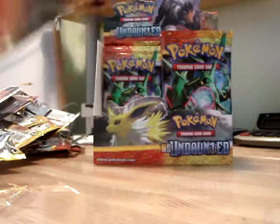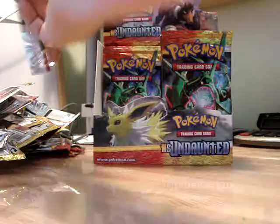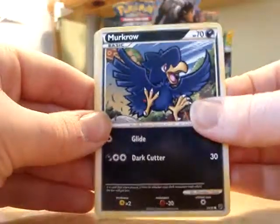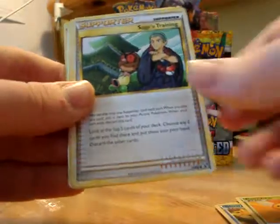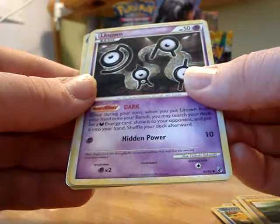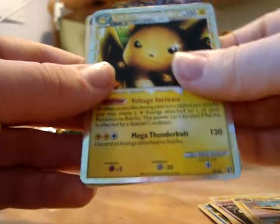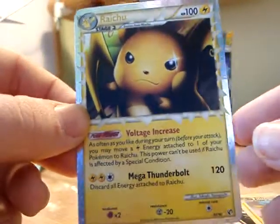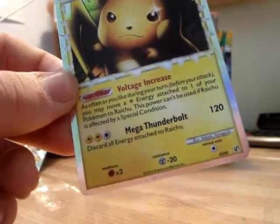Jolteon pack. I like the Jolteon — that's really cool. Raichu Prime — brilliant pull. And Mismagius. So still no repeats. And on that Raichu Prime I'm going to end this video. This was part one of Card Manification's HeartGold SoulSilver Undaunted Booster Box Opening. Thanks for joining me.